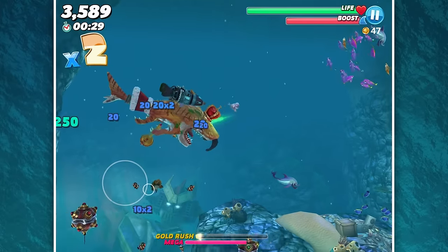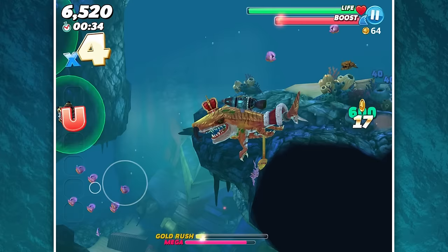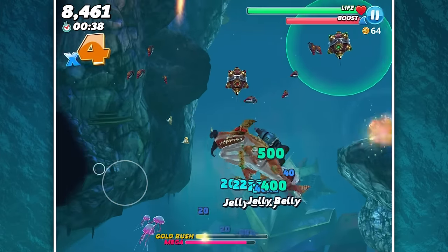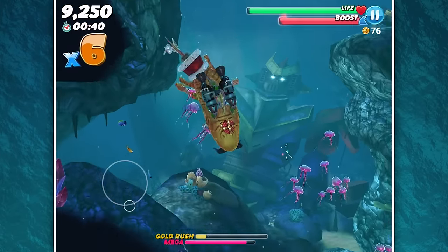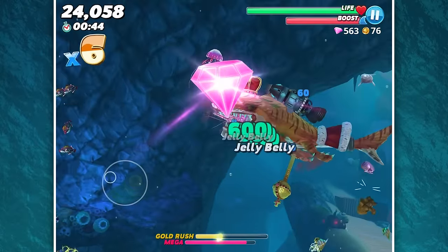Oh God, what is that? Are those motion-detected mines? Oh, we have red letters. Because in China, red's a lucky color, I think. Oh, we have electrogeals. I don't know what those mines are. Oh, that was a huge thing — a huge crystal. Oh, we got purple vision.